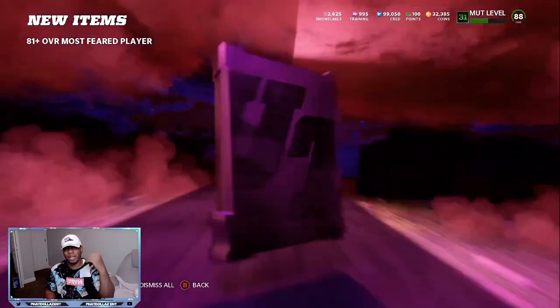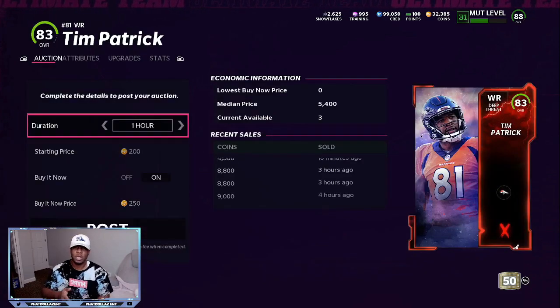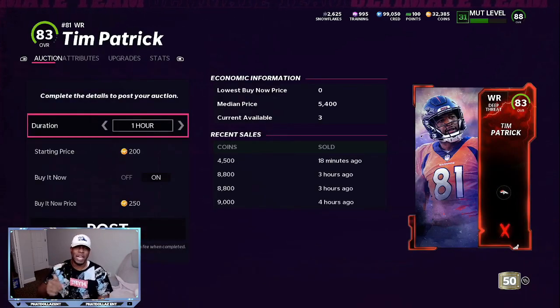If you can make at least two of them to make your odds a little better, it will work out better for you. So we pull an 83 overall Tim Patrick. Looking at him right now, he sells for around 8,000 coins. Usually somebody just got a snipe for 4,500, and that's what you want to do.